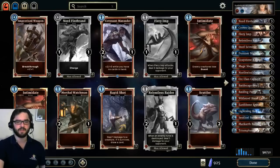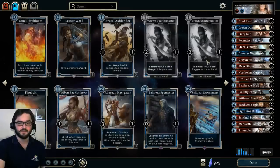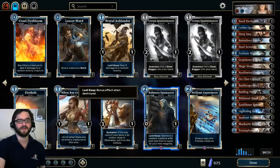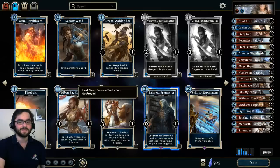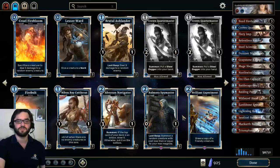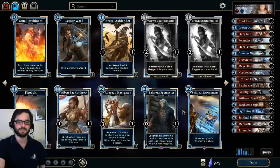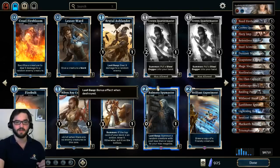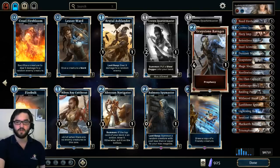Early versions of the deck, going along with the theme of reach, weren't running Lightning Bolt, which was a mistake. I was playing around with Balmora Spymaster — which is fun and I think it has a place in a deck like this — but I just wasn't able to use it effectively. I found I was more interested in just going face than establishing value creatures to slap equipment on. It wasn't winning games in the way I wanted the deck to win them.